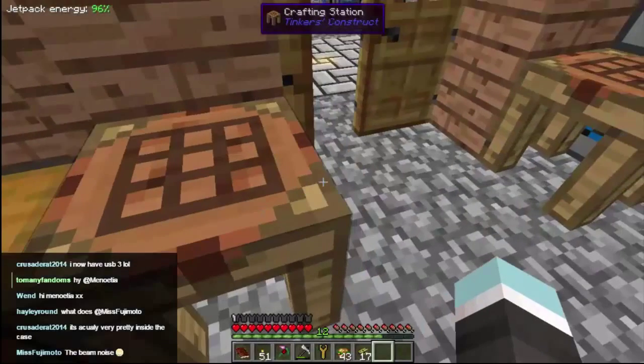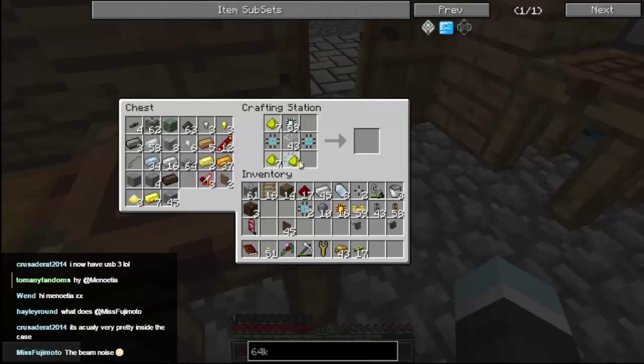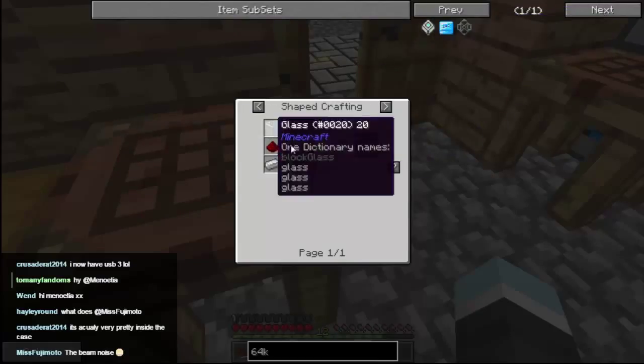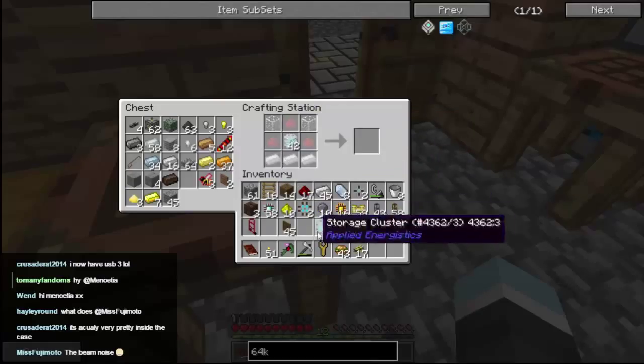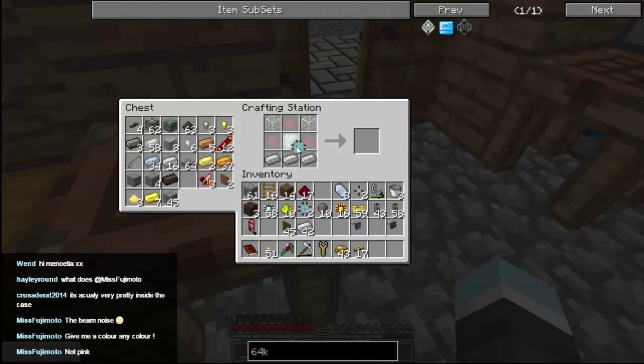There we go. So we have finally made ourselves a storage cluster, which goes right in the center here. It's got redstone, redstone, glass over the top, iron at the bottom. We can do that, so we get those out the way — get that out the way. We want a thin layer of iron at the bottom.